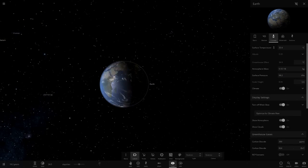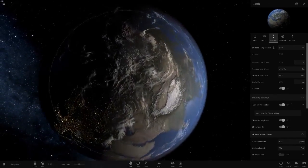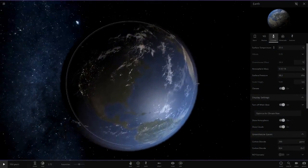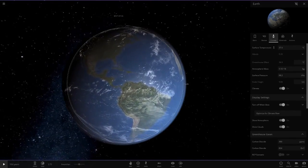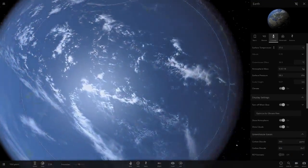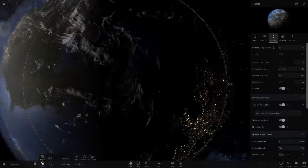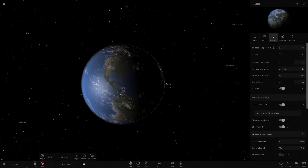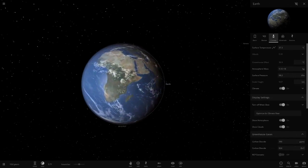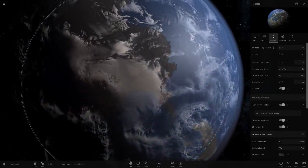It's at 30 degrees now - getting very hot. At 37 degrees, if this is the average temperature of the entire planet, then other places would be even hotter. Tell me - could you guys survive permanently at that temperature? Even imagine how hot it would be at night time. But look, even the south has melted.